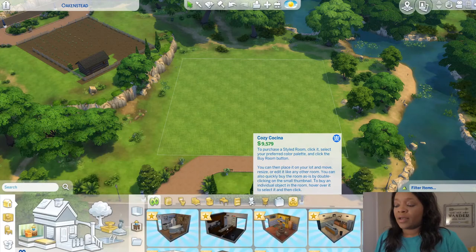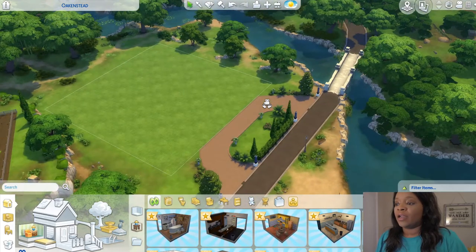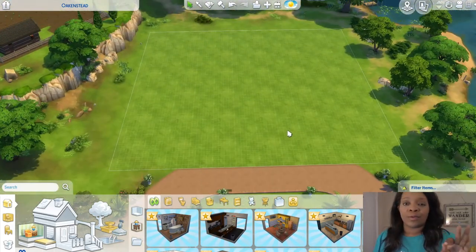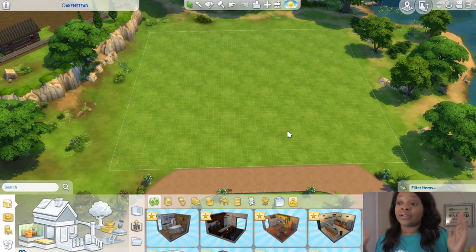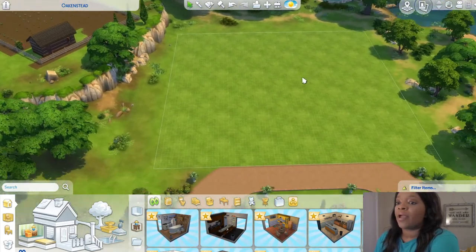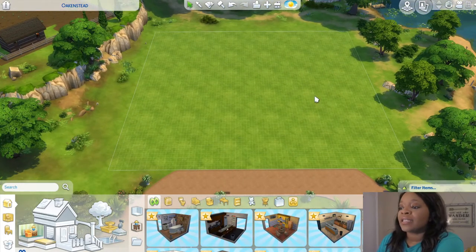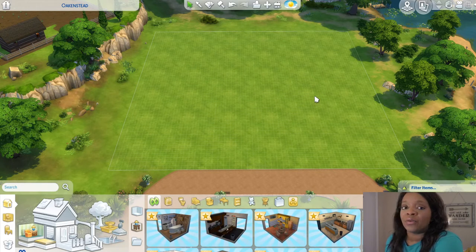I'm here on this lot in Willow Creek — it's a 50 by 50 lot. When you first open the base game there's a house here, but there are no EA townies that live here. It's just a free lot you can purchase. I kind of want to make a church that is very multifunctional, more like the church I go to, which is a big church — you could call it a mega church.